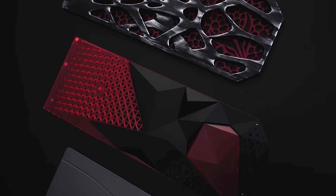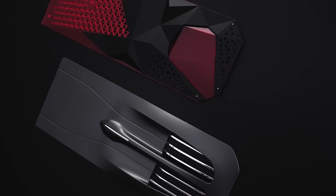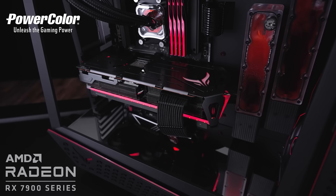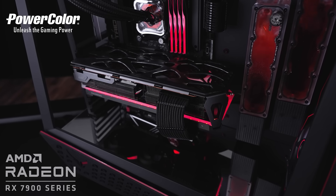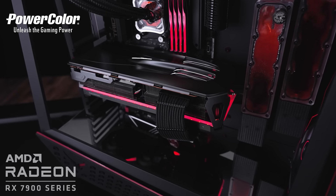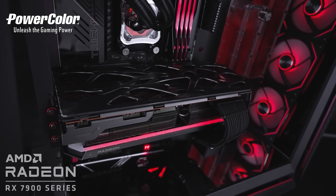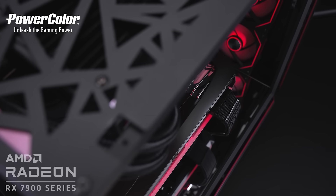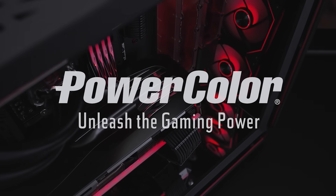Today's video is sponsored by PowerColor and their awesome new Devil Skins — the most unique way to customize your GPU that I've ever seen. They're basically awesome-looking backplates that let you completely change the look of your GPU. What's wild is that they actually use magnets that attach to your Red Devil 7900 series card, so you can swap them out in seconds. So add some style to your new graphics card by visiting my link in the description below.